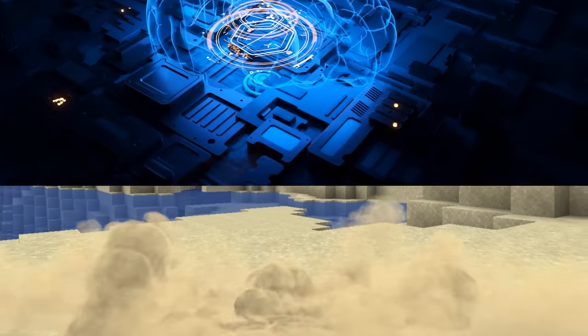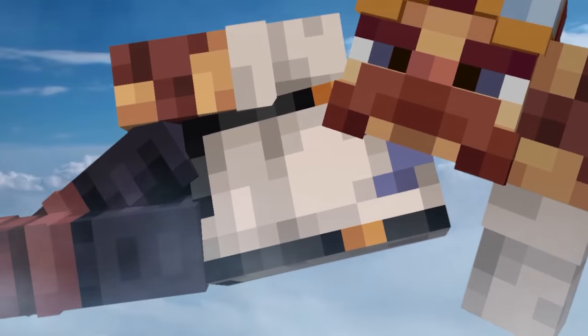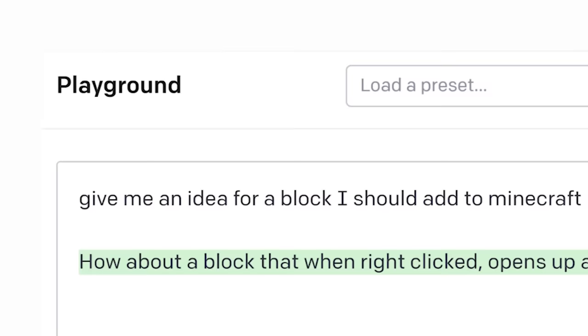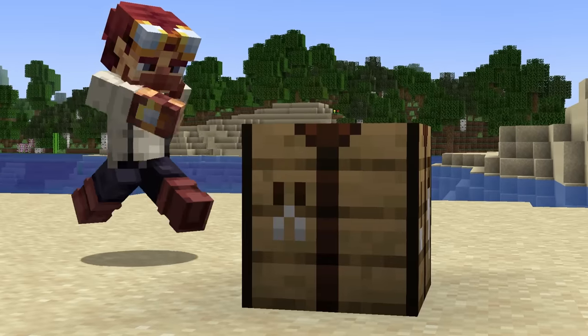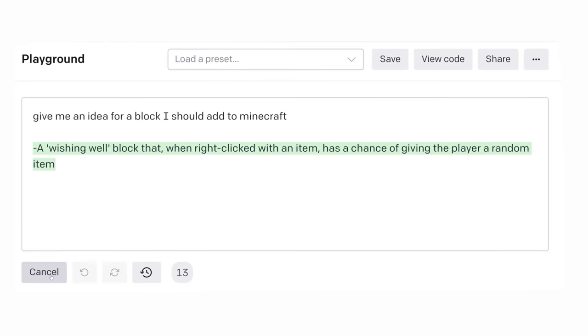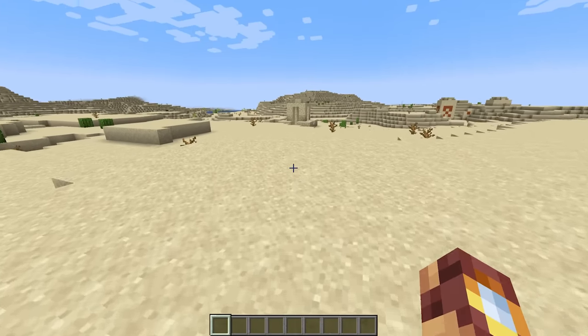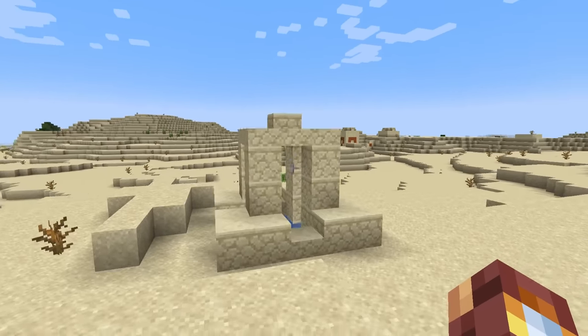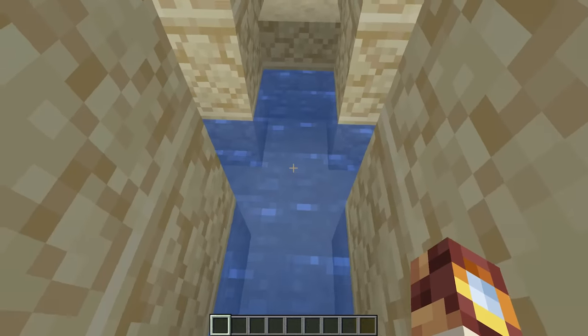In this video, I'm going to let an AI design its very own update that I'm then going to code into Minecraft. Let's see what happens, starting with blocks. How about a wishing well block? Now Minecraft already has the desert well, so let's start there. This thing has been in Minecraft for so long, yet it does nothing. So I'm gonna change that.